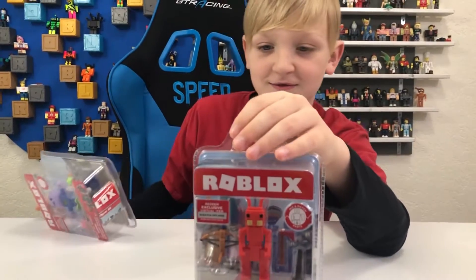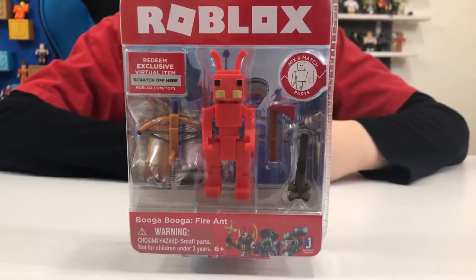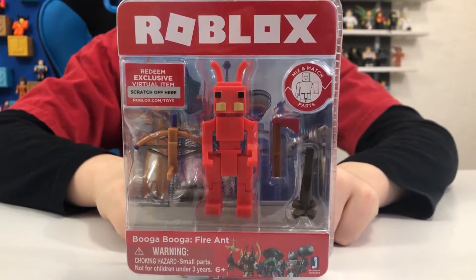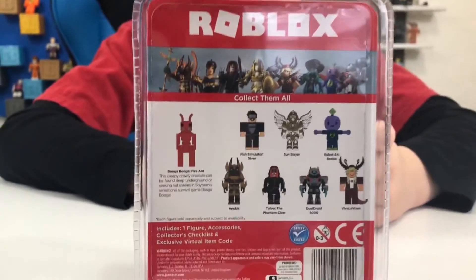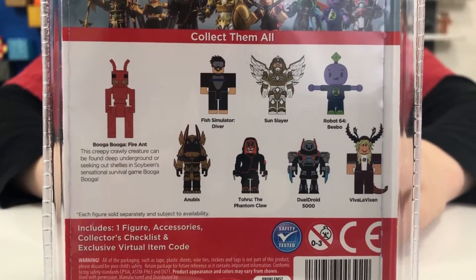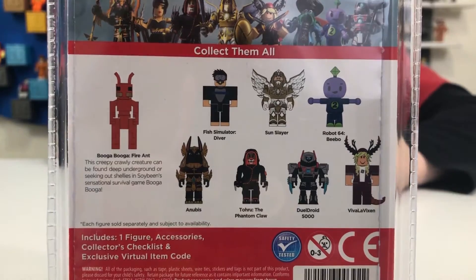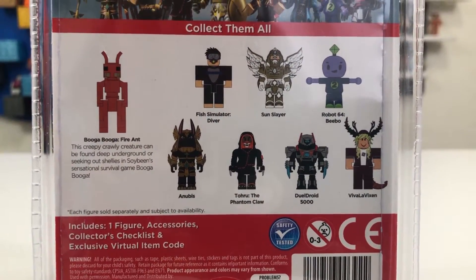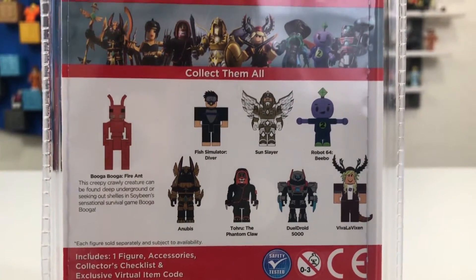Which one do you want to do first? Booga Booga Fire Ant. Take a look at the front of the box — Booga Booga Fire Ant. Take a look at the back of the box. Here's the rest of the core packs from this series. Booga Booga Fire Ant — this creepy crawly creature can be found deep underground or seeking out shellies in sweet beans. Sensational survivor game, Booga Booga.